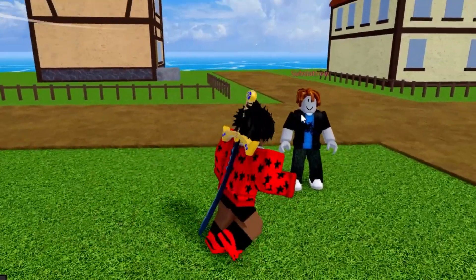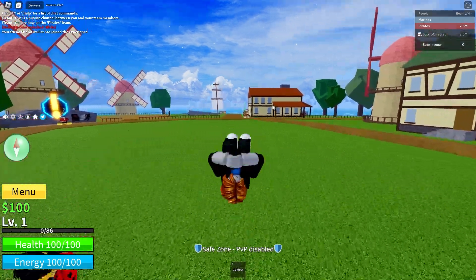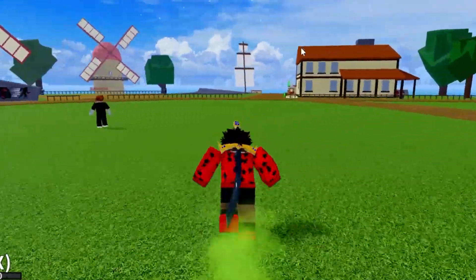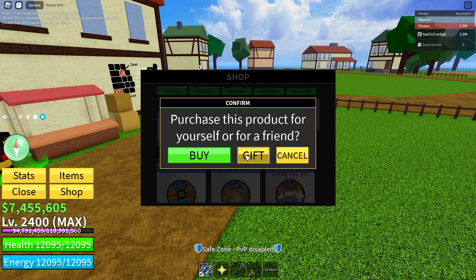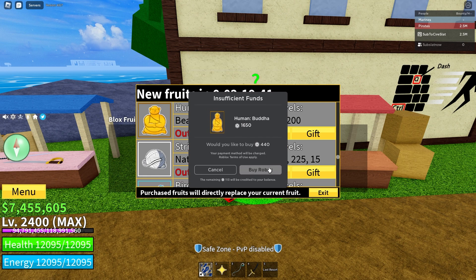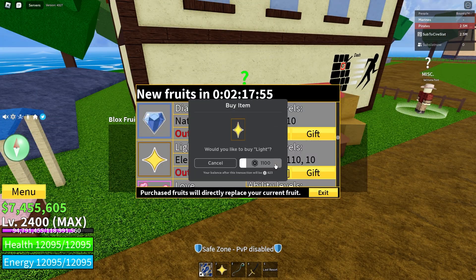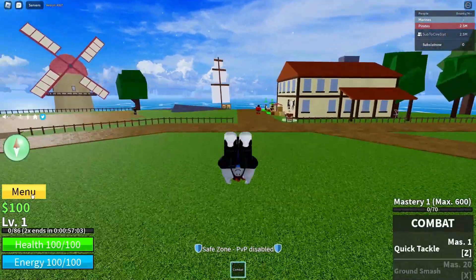We're officially on both accounts at once. I can switch over to this new account. I'm going to give myself some items so I can level up faster. First, I'm going to gift myself a one-hour double XP and a one-hour double XP boost. Then I'm buying a permanent light fruit on the other account. All right, permanent light fruit — there we go.